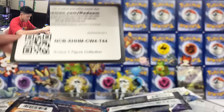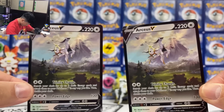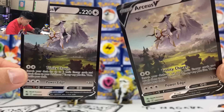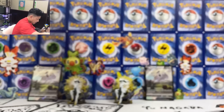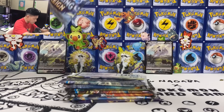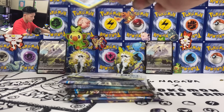Here is the code for you guys. Arceus V special artwork — no, the promo one. We have the two promo cards actually in pretty good condition. Not so much whitening. Eight packs — let's open Chilling Reign first, because honestly I don't think I've had any good pulls from Chilling Reign.